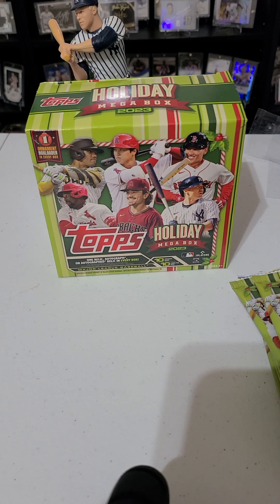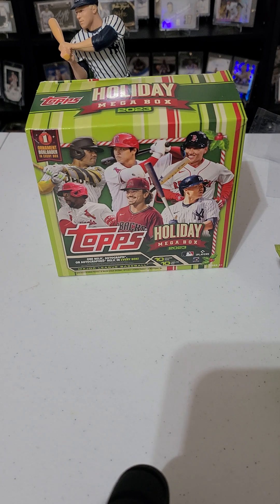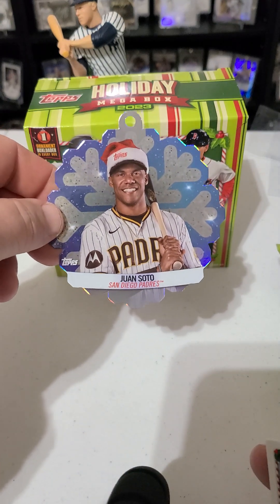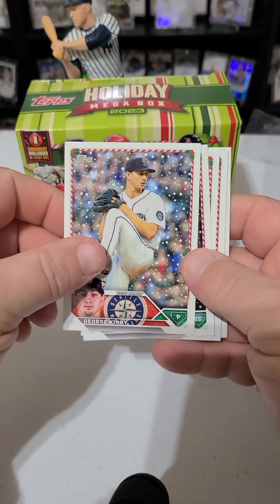What's up YouTube, midlife car crisis here coming at you with a rare break. I picked up a box of Topps Holiday, the mega box — it was around $29.99 at Walmart. I did open a box of this during Christmas and did pretty well, hitting two short print variations and a Francisco Alvarez bat relic. They do come with one of these holiday ornaments — I got the Juan Soto, so I actually have two of those now. Let's get to the break.